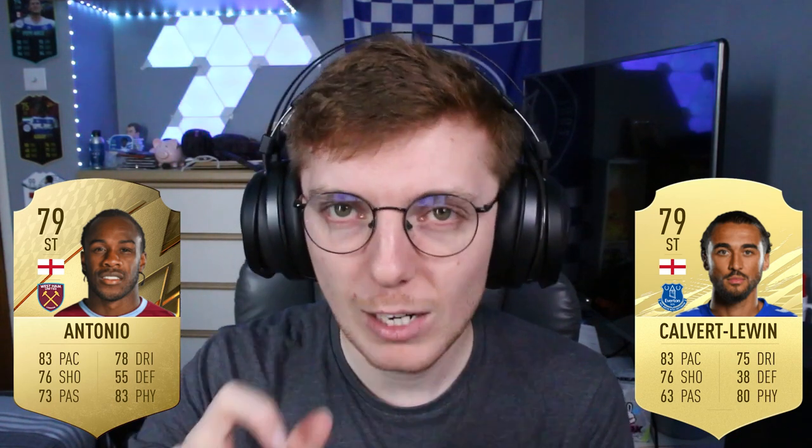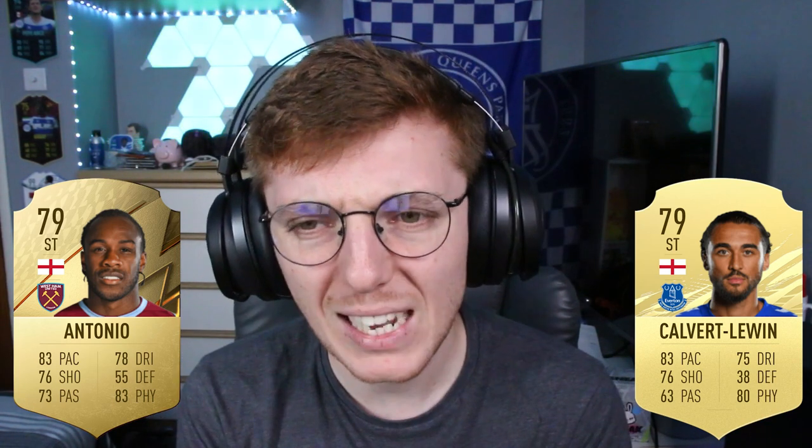First I'm going to show you the Michail Antonio FIFA 22 base card. His card at the start of FIFA 21 was very good — literally extinct or 10k for quite a period of time. I'm also going to put up Calvert-Lewin's card. You can see there are quite a lot of similar stats: same pace, same shooting. Antonio has slightly better dribbling, slightly better physicality, and better passing. Antonio also has four-star skills versus three-star, though they share the same three-star weak foot.